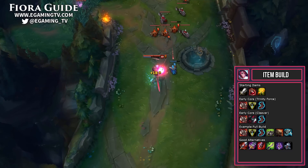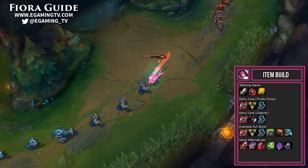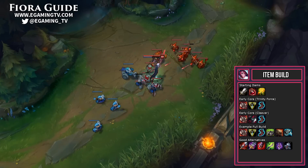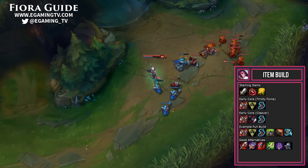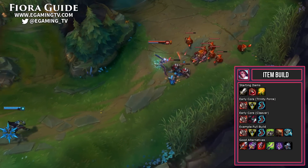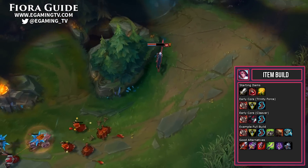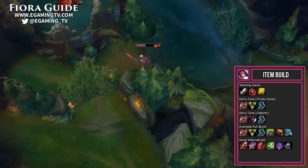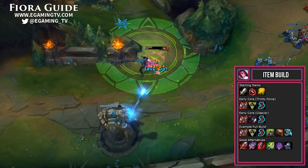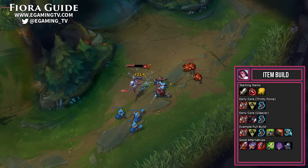Ionian Boots are generally the best on Fiora since she needs cooldown reduction for her abilities with their high base cooldowns. Still, other boots are great options — Ninja Tabi if they have a lot of AD or auto-attack-heavy team, Merc's Treads if they have a ton of CC that you can't use your W on all of them, or Boots of Swiftness if you need to move around more. Next we add a Spirit Visage. This gives Fiora pretty much everything she wants — 500 health for tankiness, 55 magic resist, 200% base health regeneration, and 10% cooldown reduction. It even has a nice passive that increases all healing received by 25%, which synergizes with her passive healing when hitting vitals.